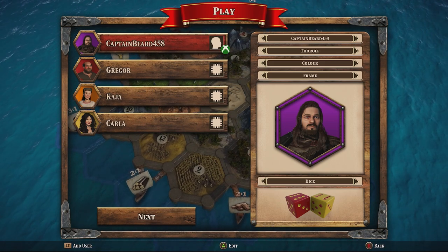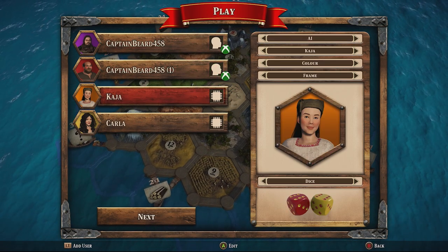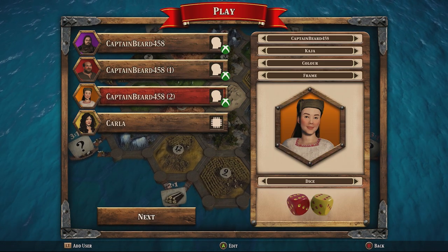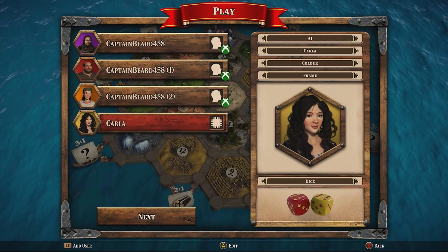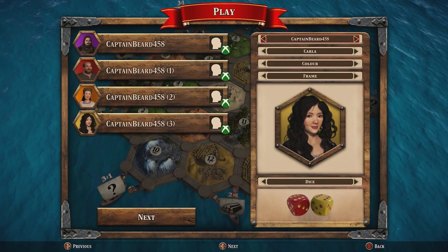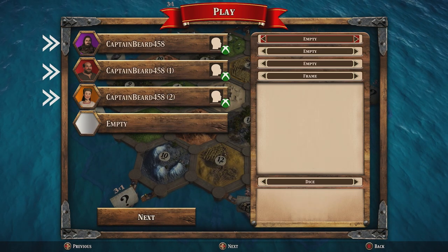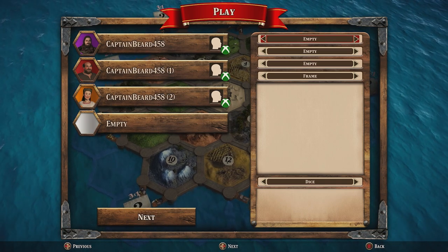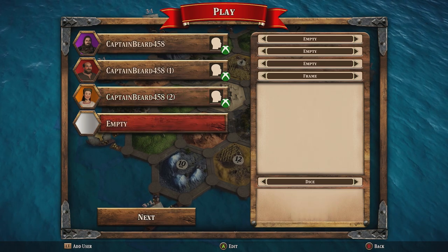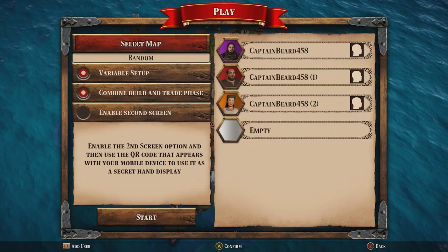If you are playing together with family or friends from the configure game menu, depending on the number of players you have in the room, toggle them from AI to human players. Each player can change their character, color, frame, dice, and hex frame. If there are three of you, you can choose to either play as three or include one AI player. A minimum of three players is required. You only need one controller to play but if you have more you can use up to four. Once all your players are set up select next.